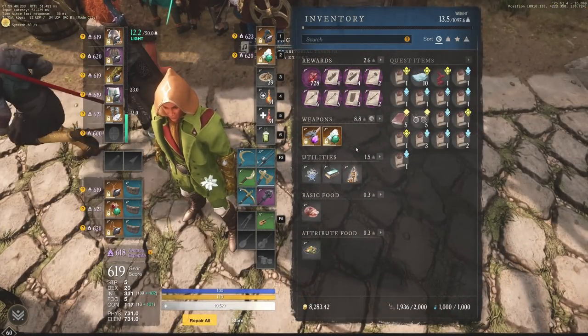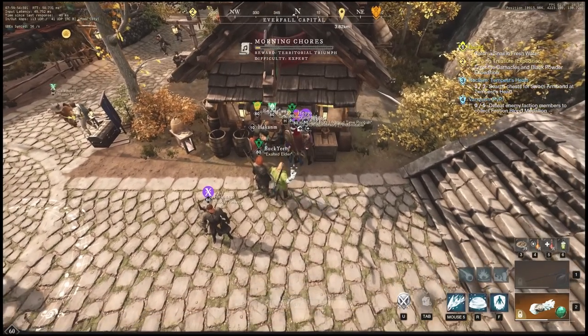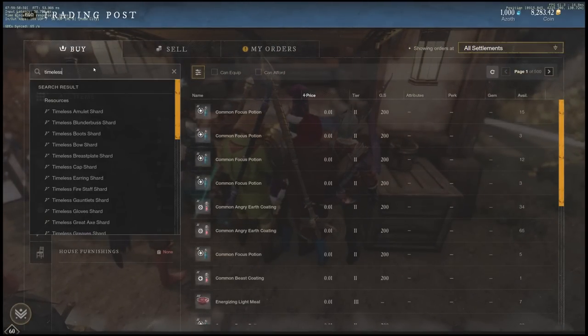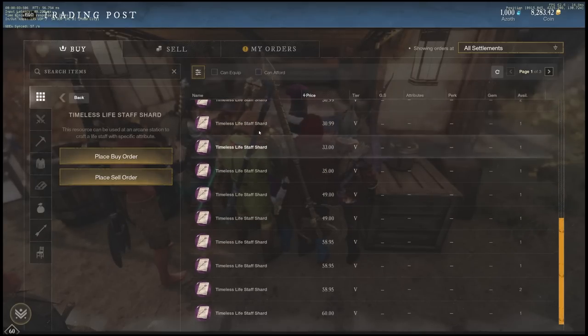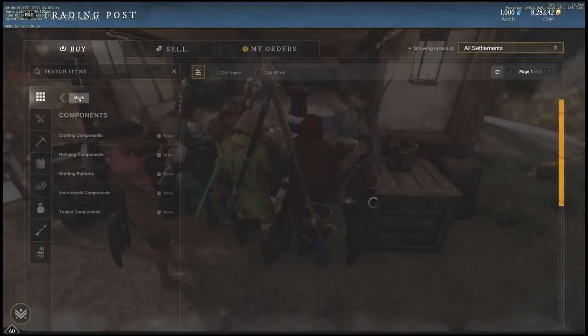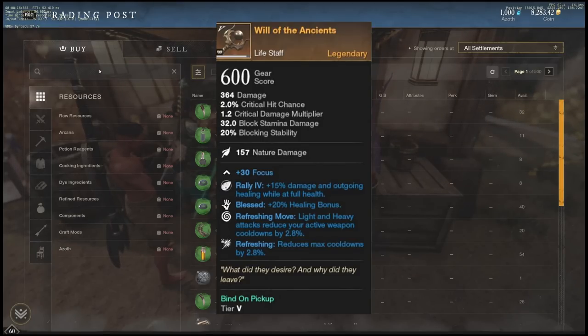These Timeless Shards are already able to be farmed by doing chest runs in this area or even just expeditions — you can grab a lot of them. That Great Axe sold for 700 gold. But if we go to a Lifestaff Timeless Shard, you're going to realize they don't all sell for 700 gold. When we look at a Lifestaff, it's selling for about 20 gold at the very low. People are not really crafting new Lifestaffs because there are such great ones already in the game, like the Wheel of Ancients, so there's really no reason to craft Lifestaffs most of the time.